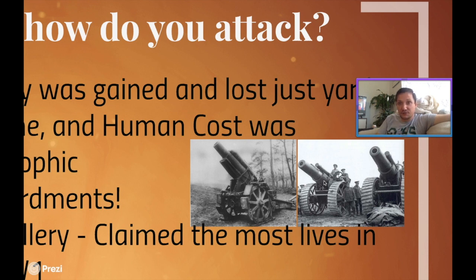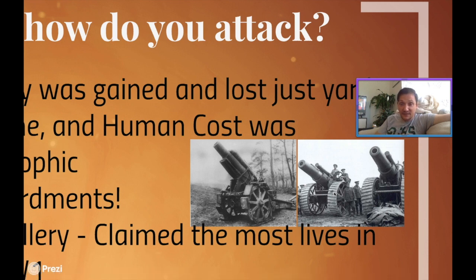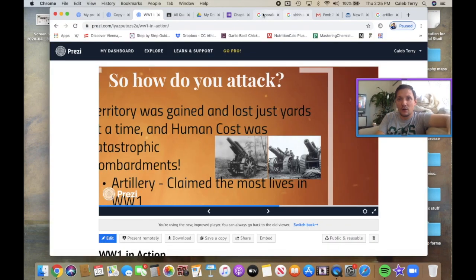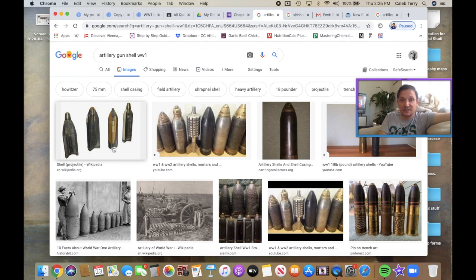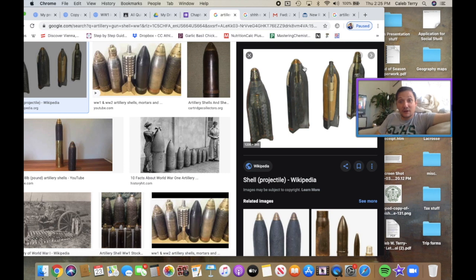I want you to imagine that this is a gun. Look how big they are by comparison to the men standing next to them. What fires out of these things are artillery shells — they look like giant bullets. Let's look one up real fast so we know exactly what they look like. Artillery gun shell, World War I. They can be anywhere from 6 to 12 inches in diameter, and as you can see, the artillery shell is a very dangerous thing.